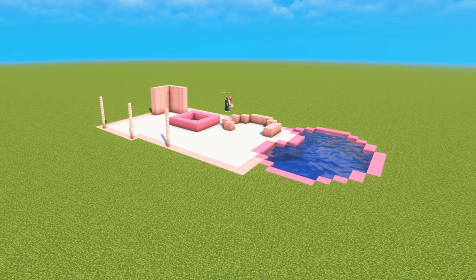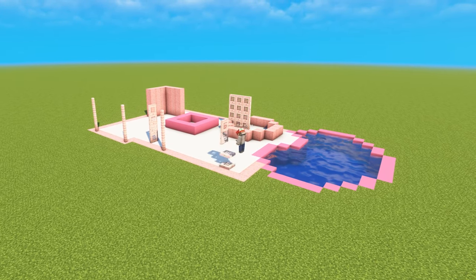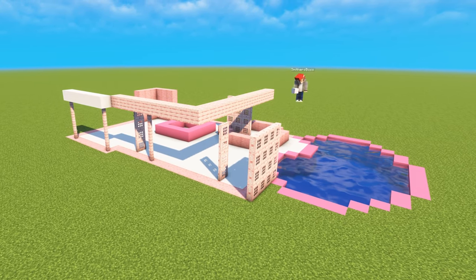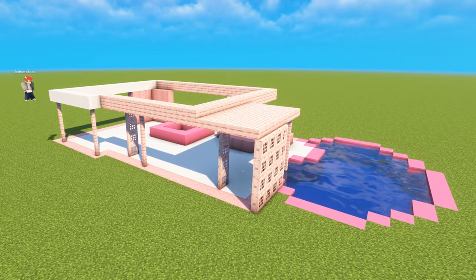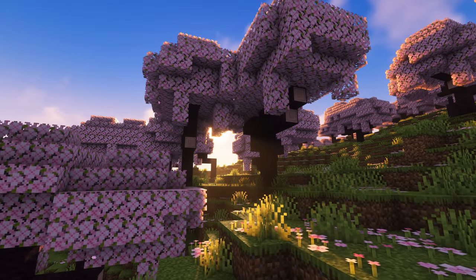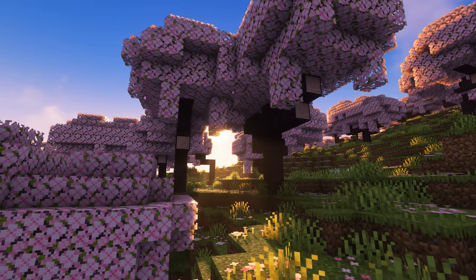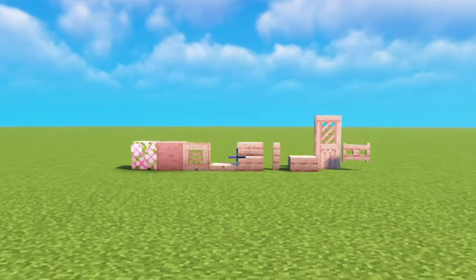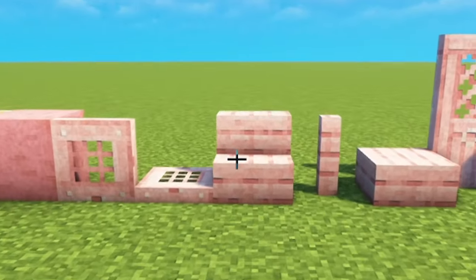Now it's time to build up and create the rest of the basic structure. Barbies are actually pretty tall toys, so naturally the space in between the floors needed to be higher than a usual house, and of course to make it movie accurate. Luckily, Minecraft recently added the cherry blossom blocks, and these pink fences and trapdoors were going to be lifesavers for this build. It also meant that I could use 100% default Minecraft textures.